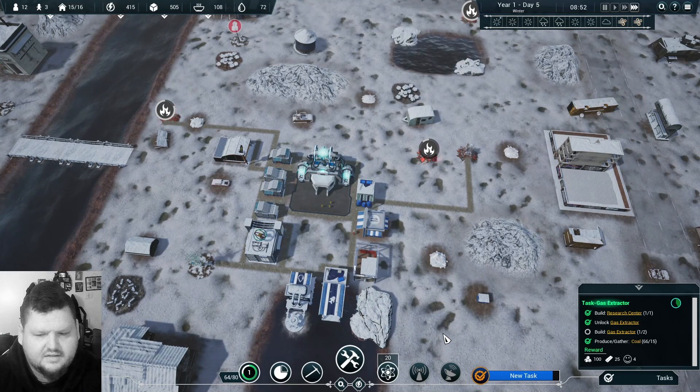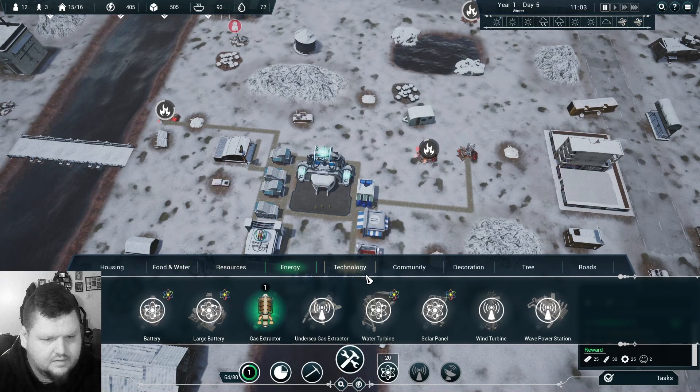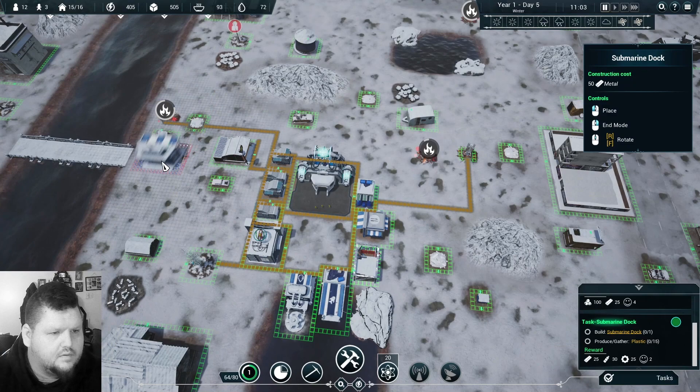It'll be 0.6 days until that one's ready, so we'll probably go with that one. New task — let's build a submarine dock so new people can join us. Pause — do we have the resources to build that? Community, technology, submarine dock — we do.